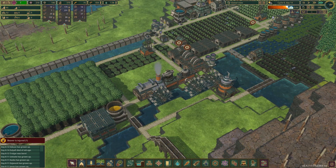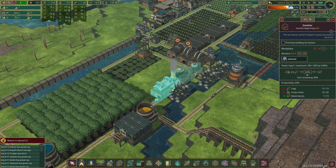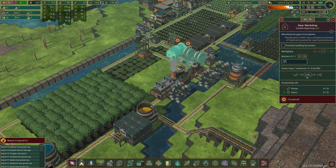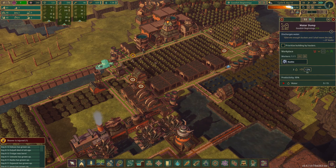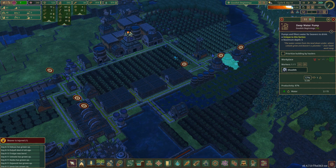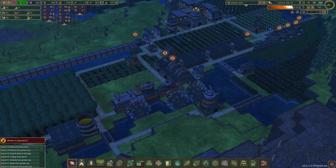We did it. This will provide 400 horsepower. This requires 200, this requires 75. The gears require a certain number as well. It is nighttime. We are going to say no more to the water pumps for now, and maybe just turn one on as kind of like a supplemental water source.